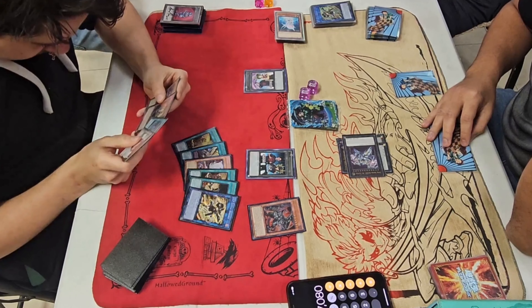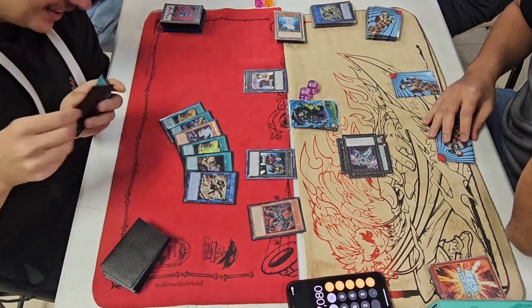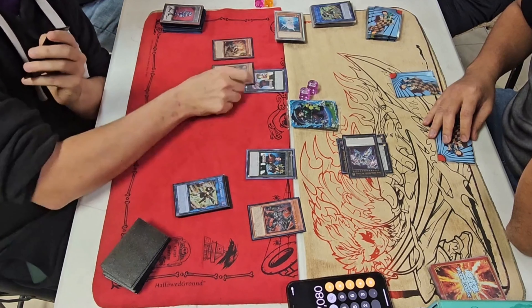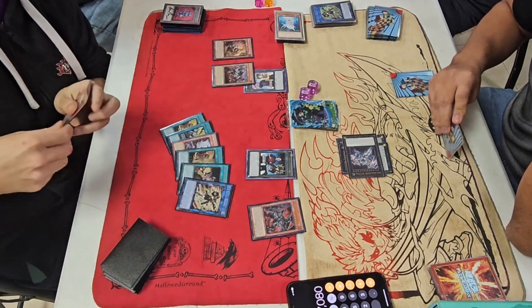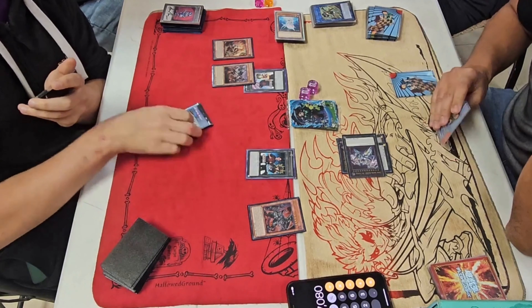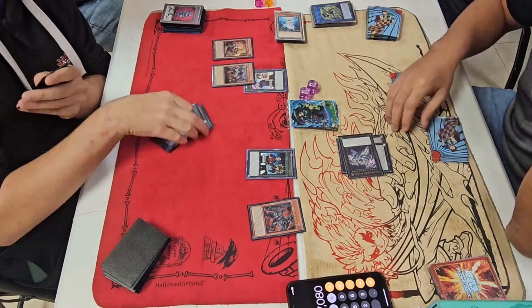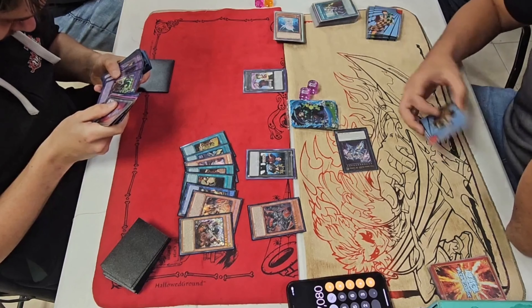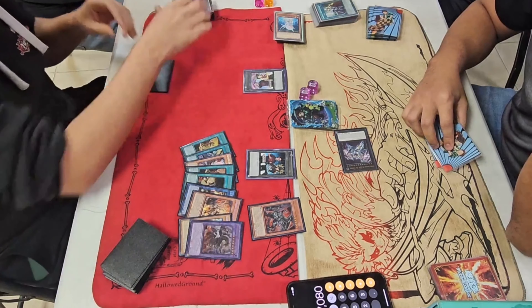He just resolved the effect of a Sword Soul card in his grave to add. He summons them both — one Specials, the other Normals. Now he's chaining Triple A Zeus — 'nope to that nonsense.'